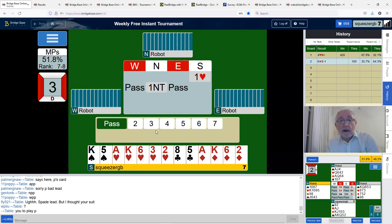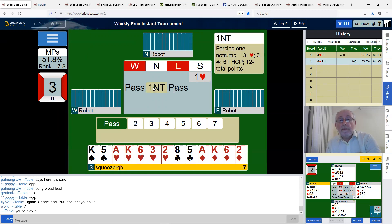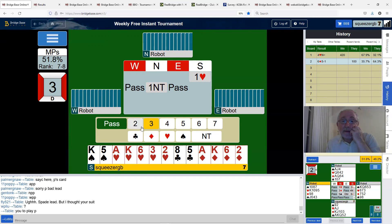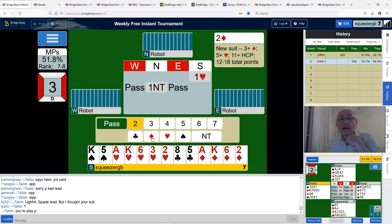But this hand — with aces and kings and low cards, no intermediates, no eights, nines, tens — is much more suited to suit play than no trumps. So we'll open one heart. Partner bids one no trump, which is a forcing one no trump — it could be up to 12 points. We've got a good hand here, 17 points, so I think we need to bid three diamonds. The robot would think three diamonds means strong hand, 18 to 21 — I've only got 17.